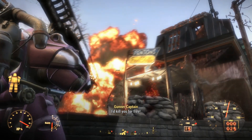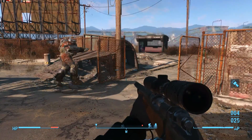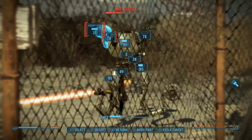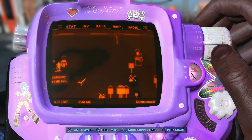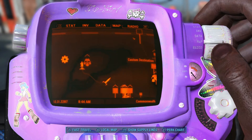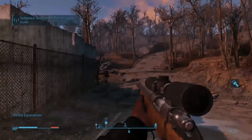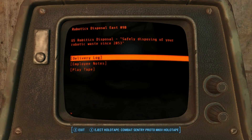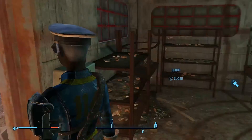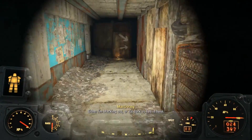Welcome to Fallout 4. We're going to be grabbing the three Hot Rod magazines: Flames, Shark Paint, and Hot Rod Pink. If you just need pink, jump ahead to 3:40. If you want to get Shark, that's at about 2:30. We're going to start with Flames, which is at the Atom Cat Garage. There'll be a montage at the end of some combat along with all the different colours — that's at about 11 minutes.